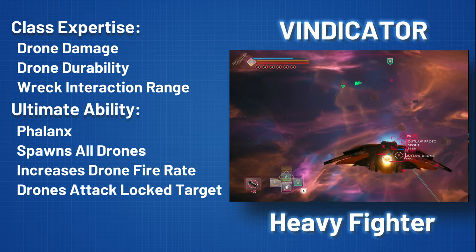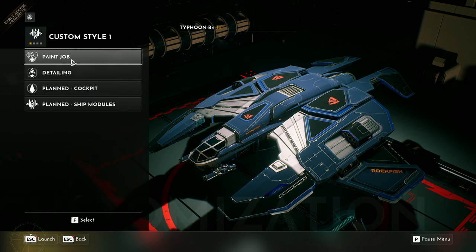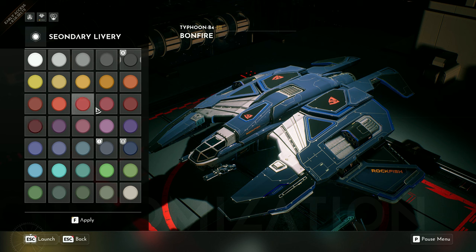No need for you to hold back, just punch it. We take pride in offering you not one, but a variety of different equipment features. No Windicator is the same. Make the ship your own with individual paint jobs, decals, and light options from our well-sorted feature list.